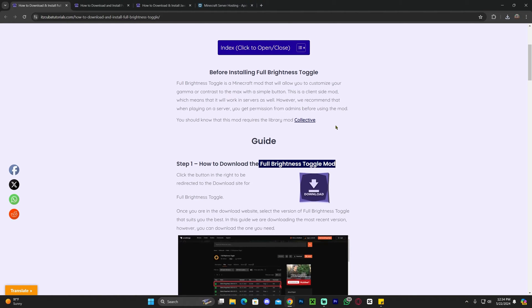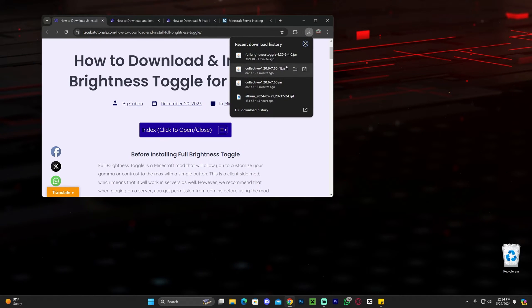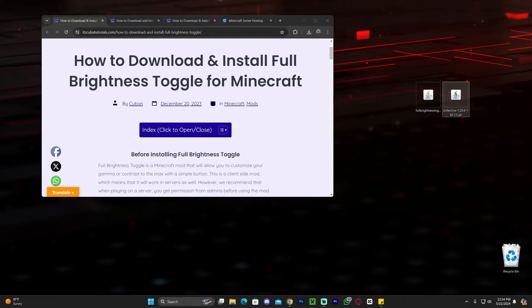Now that the full brightness toggle mod and the Collective mod are downloaded, go ahead and drag and drop them onto your desktop. Click on your recent downloads in Chrome or head to your downloads folder in any other browser. As you can see we now have both mods. If you already have Forge installed, all you have to do is add these mods into your mods folder and you're done.